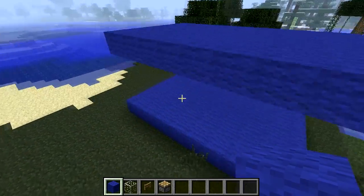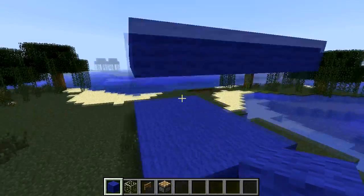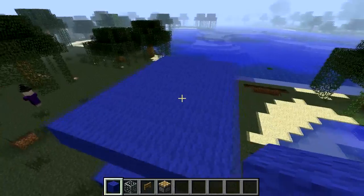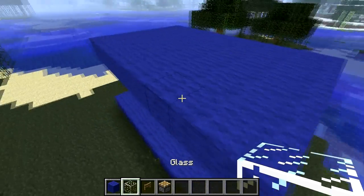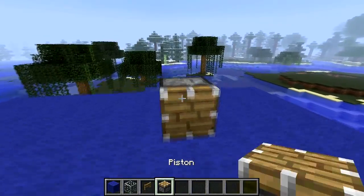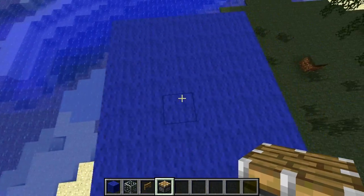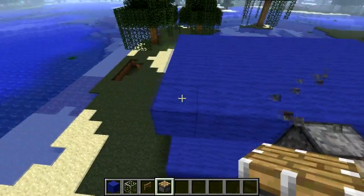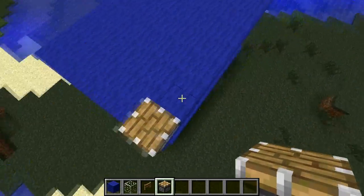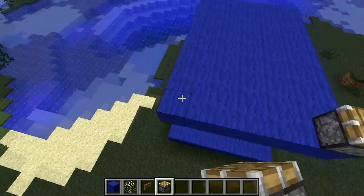So now that we've completed all this, witches should be able to spawn there. Now what we need to do is to be able to push these. So to do this, we're going to maximize the piston's range of 12 blocks. And whichever side we missed out, which was this side, so we're going to have the pistons closer on this side. I'll just mark that with a piston right there. The pistons on this side are going to push it first, then the other side.